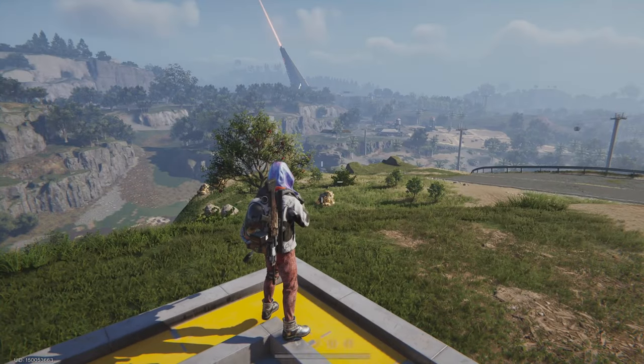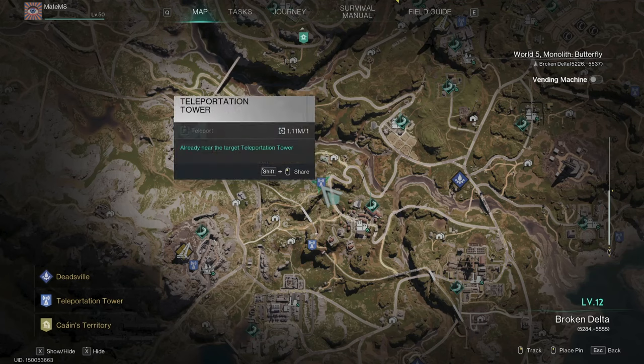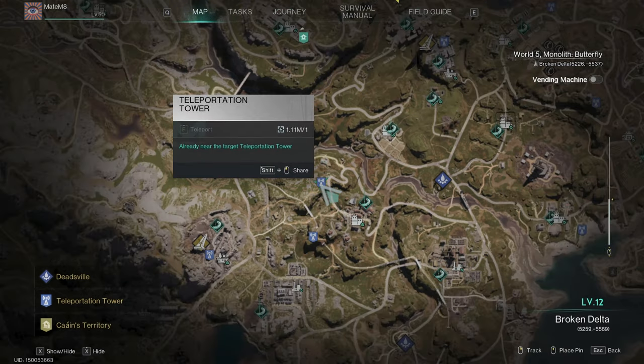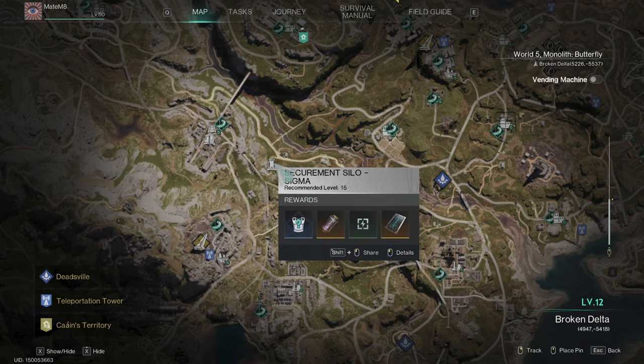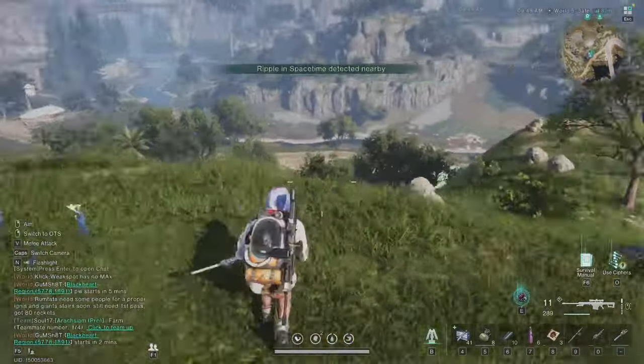Just visit this teleportation tower — it's level 12 Broken Delta — and it's this one here next to the Securement Sile Sigma level 15. Just teleport here, and this is the best spot in the game for blueberries.